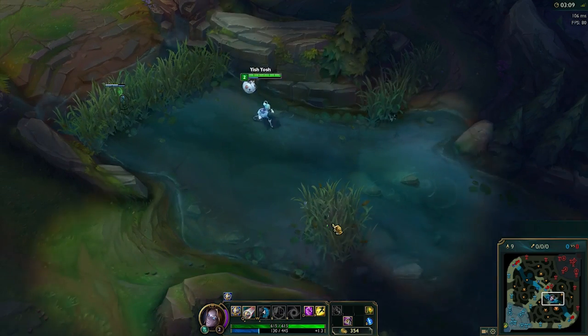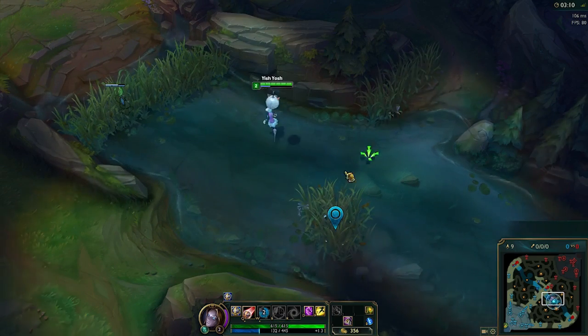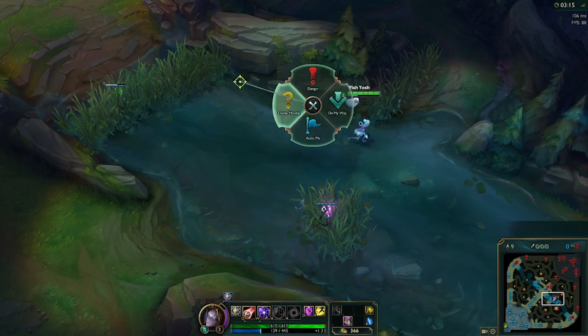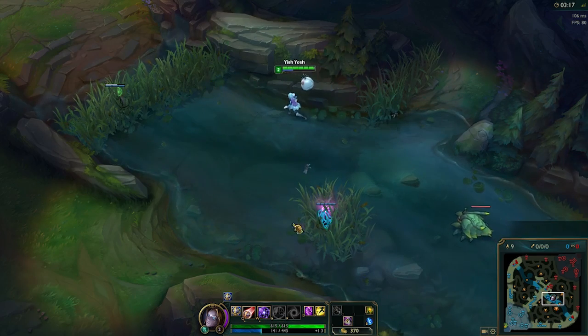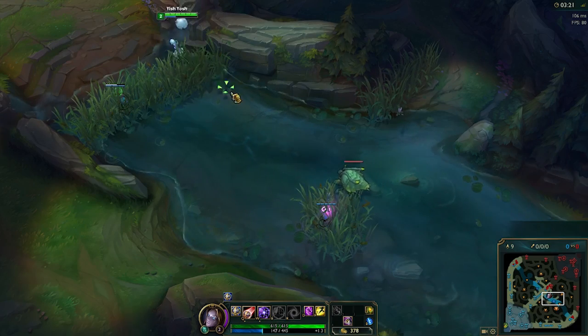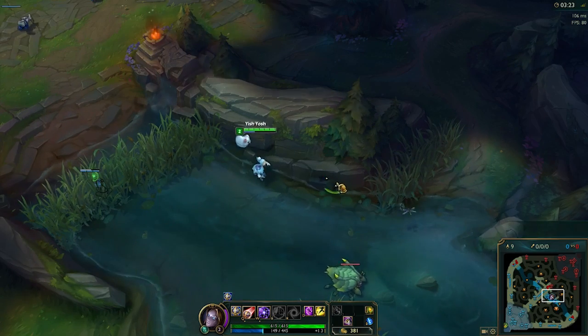When you go to ward the isolated bush, most of the time it's better to use the pink ward there because it stays on the map until they kill it. If they kill it, you know exactly where they're at, and most of the time it lasts longer than three minutes in that bush. So try to use the pink ward there.